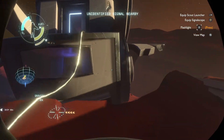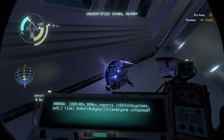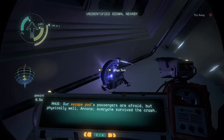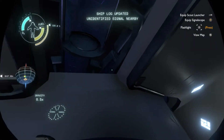Okay, gravity's pretty heavy here. We need status reports from all systems, but initial thanks first — is everyone unharmed? Our escape pod's passengers are afraid but physically well; everyone survived the crash. This is a relief. Were you able to find the other escape pods' distress signals? I can hear both signals somewhere in this star system, but I don't believe either escape pod crashed on the same planet as us. So this one landed all on its lonesome.